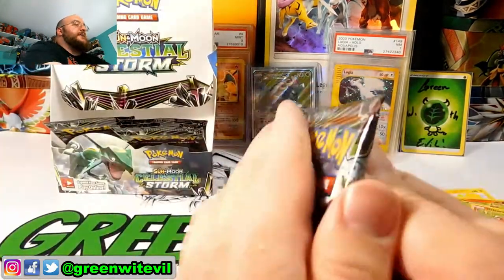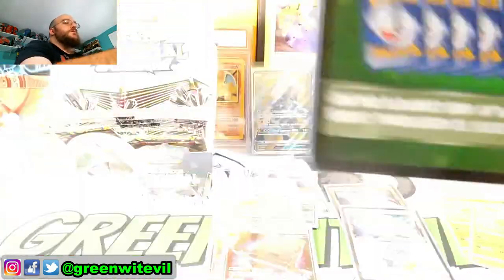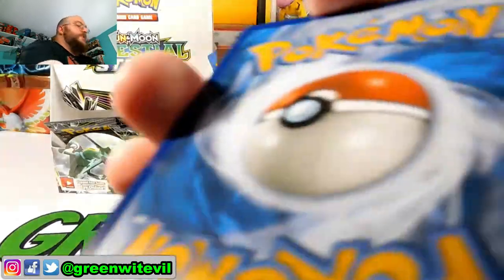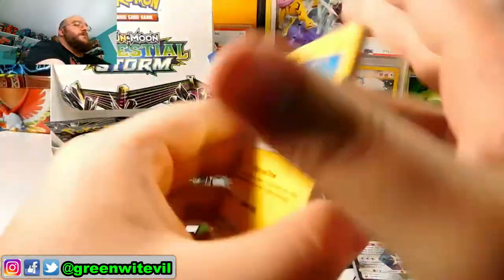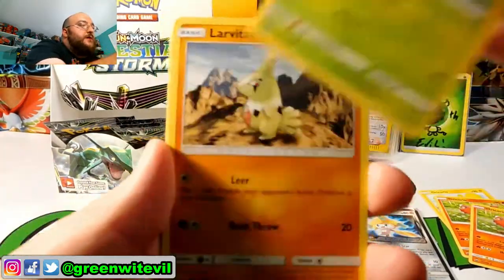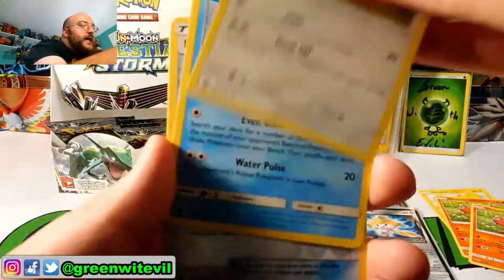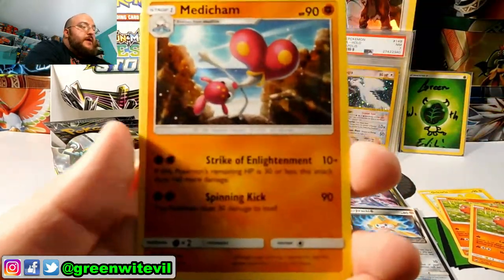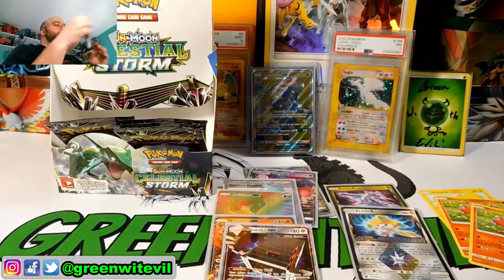We got five packs left — can we get another hit? Green code card for you guys. We got a Minun, Tate and Liza, Cacturne, Spinarak, Larvitar, Slakoth, Love Disc, Electric, Reverse Energy Recycle System, and a Medicham regular Rare.